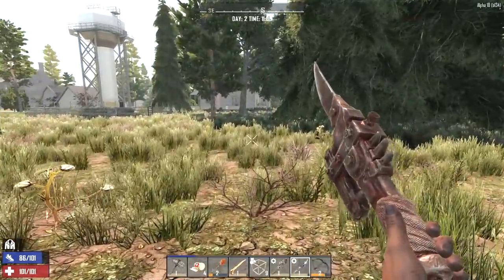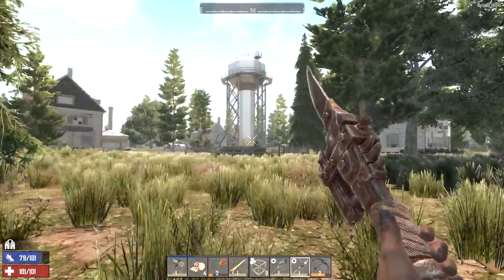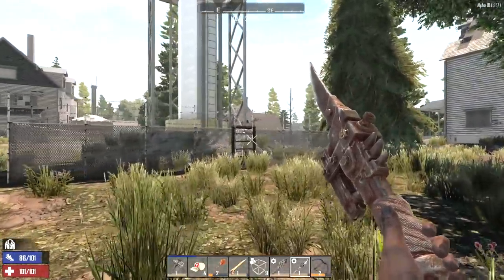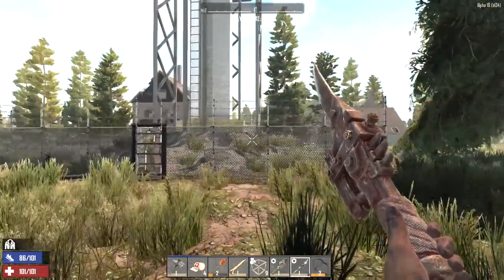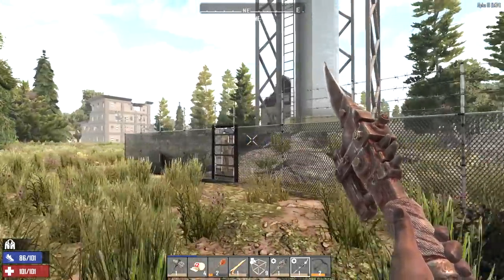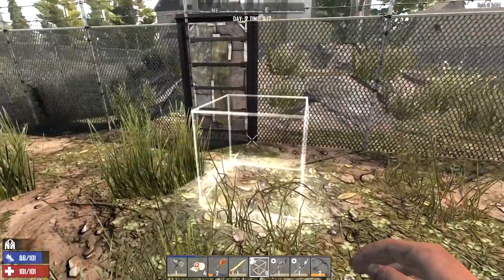Looks like a pretty big city. I'm going to start to the right here, go south a bit. Got a water tower right here and it is surrounded by a barbed wire fence — I've never seen a water tower surrounded by a barbed wire fence before. You'd think there's got to be some loot up there, right? Why would it be so heavily defended? We could just pull right over it and see what the hell's going on up there — let's do that.